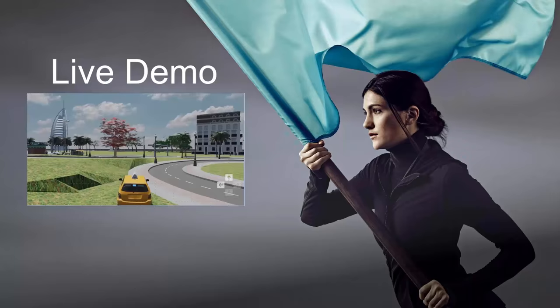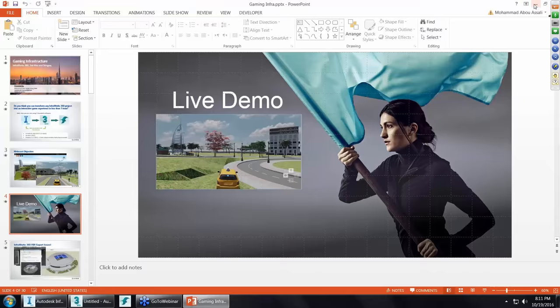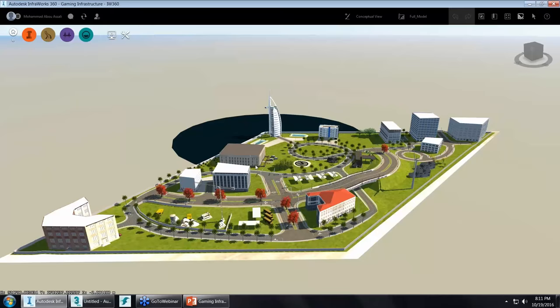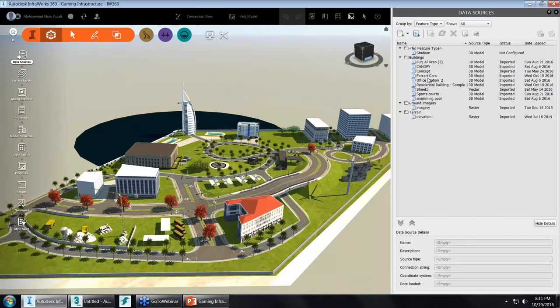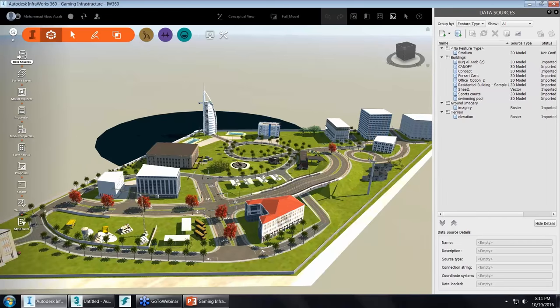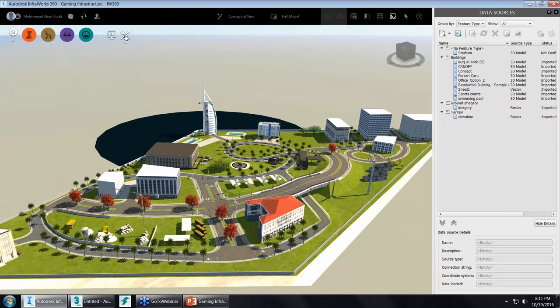Let's get started. The InfraWorks 360 model was created from scratch based on terrain from Dubai City, with sketched buildings and imported models including Burj Al Arab, containing 3DS Max files, SketchUp, Revit, plus city furniture and sketch buildings. To export the model, go to the Settings tab, then Export 3D Model. Using a polygon selection is recommended because you can select a specific area of any shape, reducing the number of objects exported and hence the file size.